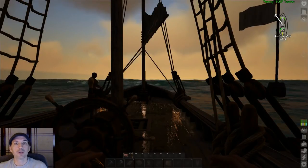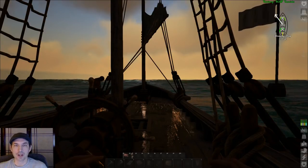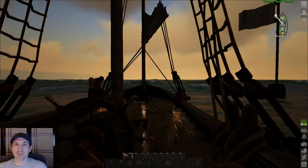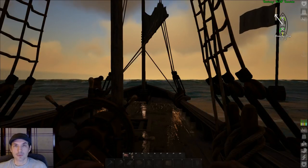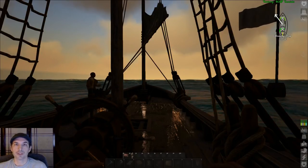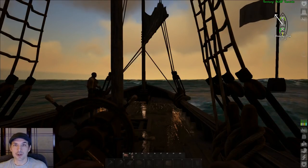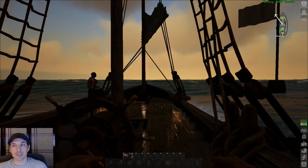Bluff Gaming here with a quick tutorial about how to sail a ship in Atlas if you have a rudder. Unlike the raft, which will turn in whatever direction you turn the sail, the sails actually have no bearing on which way your ship travels or turns. The rudder itself determines the direction the ship travels; the sails only determine the speed.